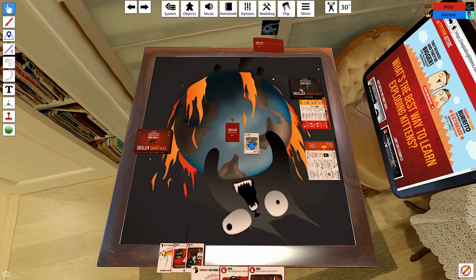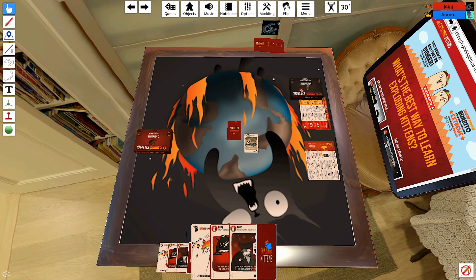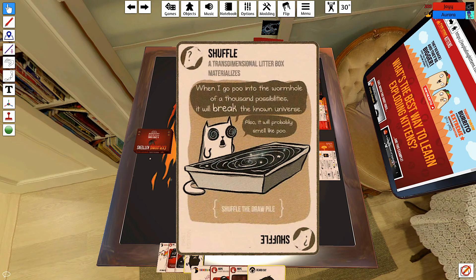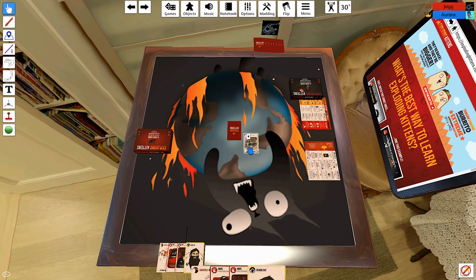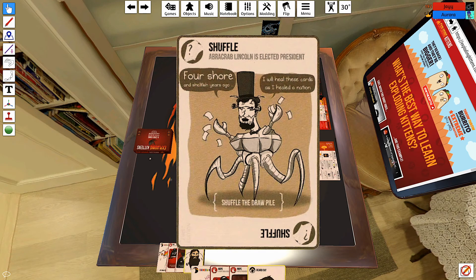A player plays Shuffle and then plays another card. They read a card's flavor text aloud: 'The trans-dimensional litter box materializes when I go poop through the wormhole. At thousands of possibilities it will break the known universe. Also, it will probably smell like poo.' Much laughter.